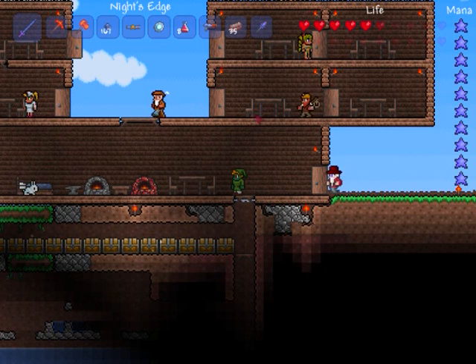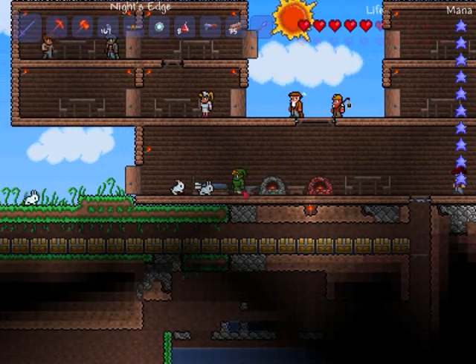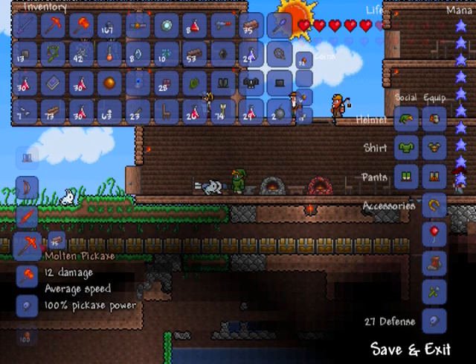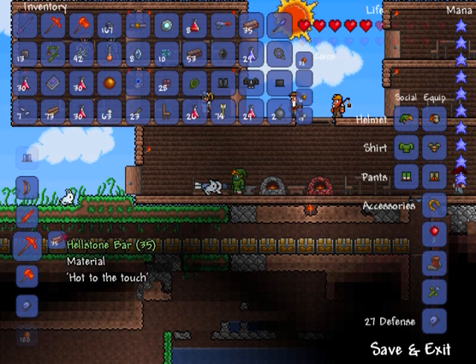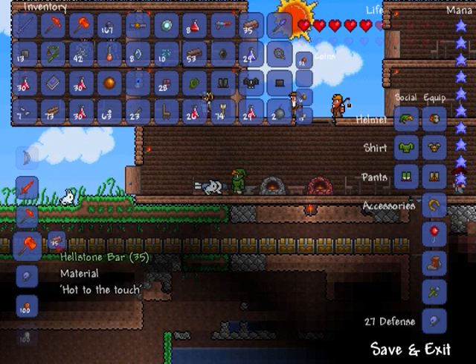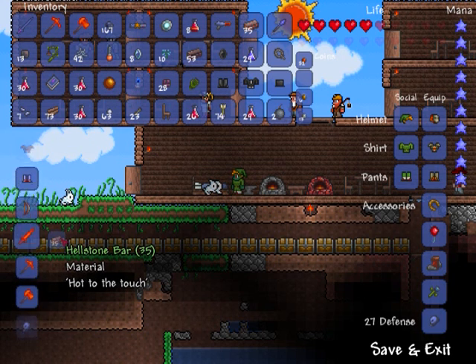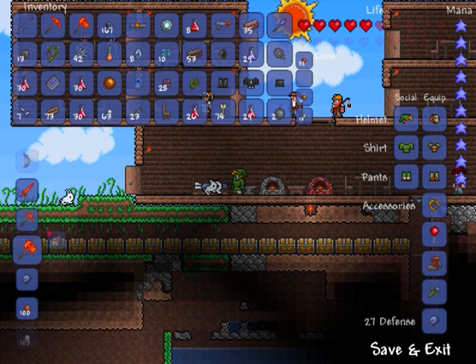Okay, so now that I've got 35 hellstone bars, you just need to go to a normal anvil — nothing modified — and you can make a Molten Pickaxe, a Fiery Greatsword, and a Molten Hamaxe. The bow will require less, around 25. Thanks for watching, I hope you guys enjoyed even though I didn't commentate the whole thing. Bye!